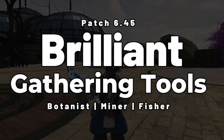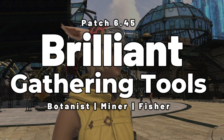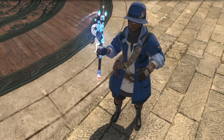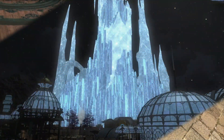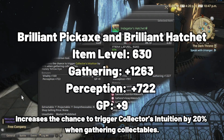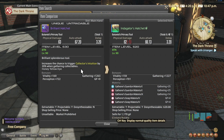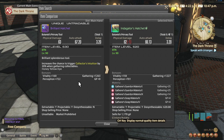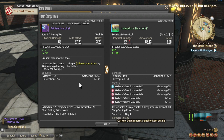What's good everyone, it's Kajani with a gathering guide for the Brilliant Gathering tools that were released in patch 6.45. Before we get into all the gathering and fishing we're about to do, here are the stats for the Brilliant Pickaxe and the Brilliant Hatchet. When we compare the Brilliant tool to an Indigator, the Brilliant Gathering tool has slightly less gathering, but slightly more GP as well as perception.